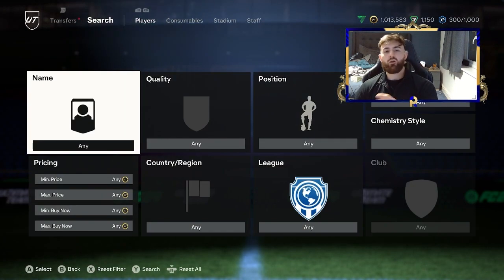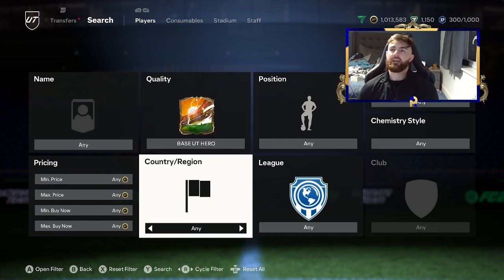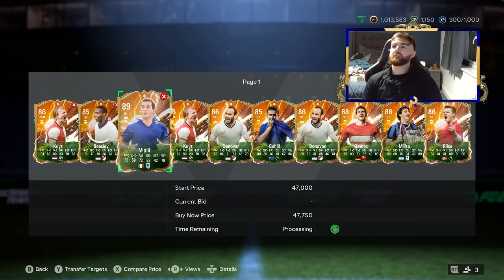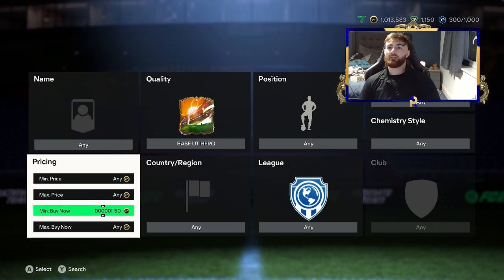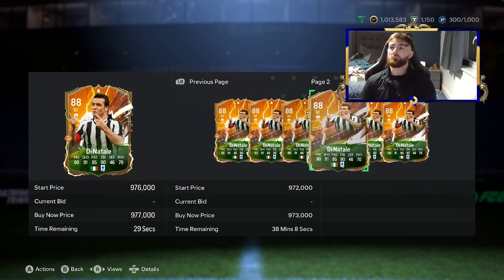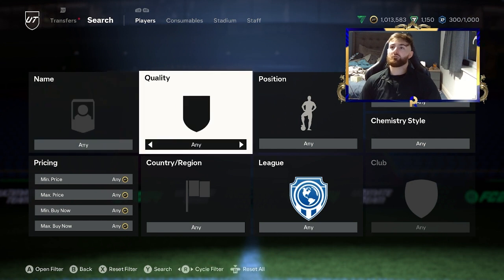The next step is to go to the market where you're going to find filters of all sorts. The best way to filter right now is to go over to base hero, because the base hero and base icon packs have come out, which means any hero 86 and above has actually dropped a little bit. A lot of these heroes have gone down quite considerably. So you want to find your hero filters. And being that we've all had some coin rewards, if you opened the big packs, it might be an interesting route to go down.